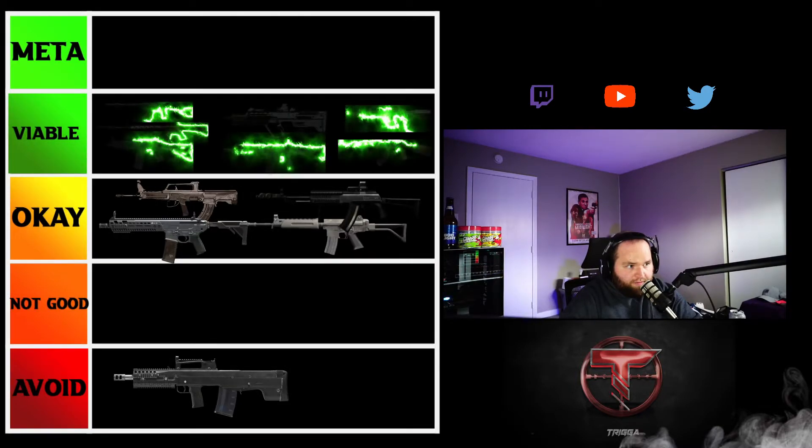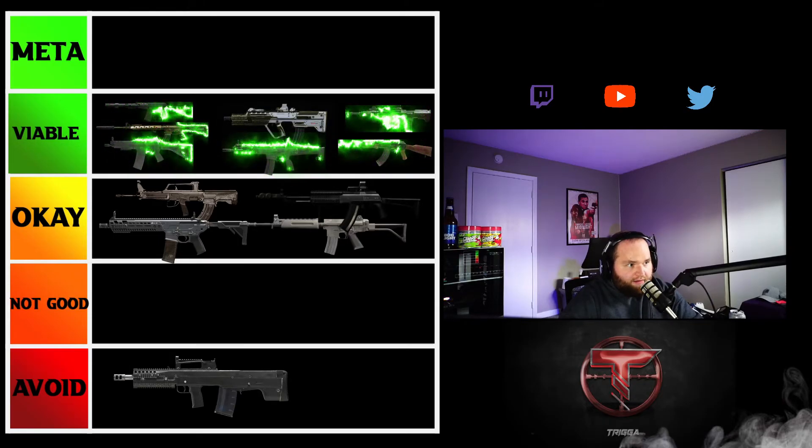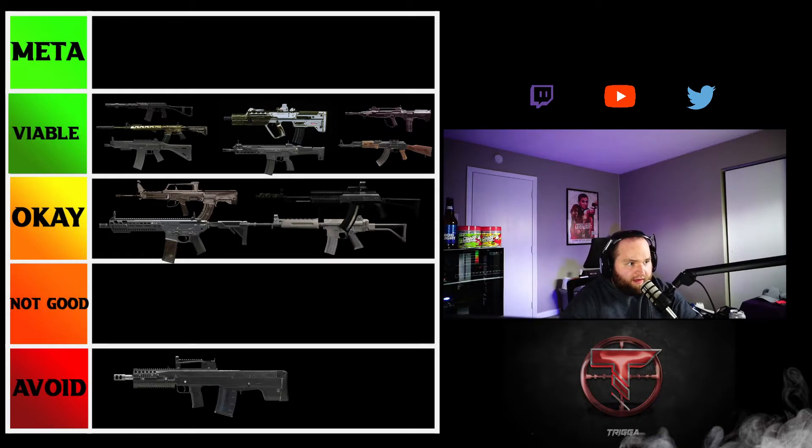This leads us into the next section: 'Viable' — this is the best part of Season 3 right here. We've got the Grau, the M4, the AS VAL, the RAM-7, the Kilo, the FFAR, and the Cold War AK-47. This is literally the best part about the season — right now there isn't that gun that's just super overpowered. You can drop in with any of these guns and win games, whereas before when the FFAR was super overpowered or even the DMR, you really had like no shot.